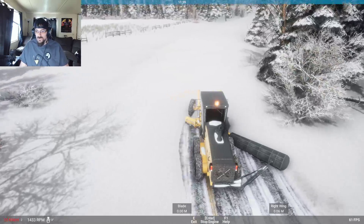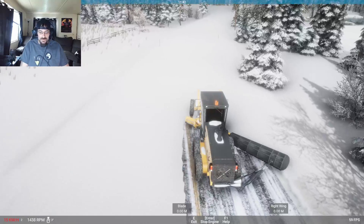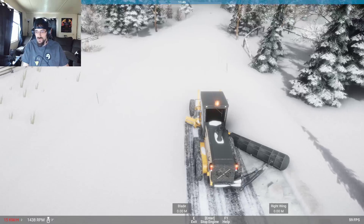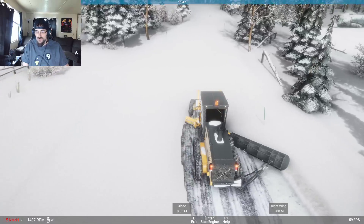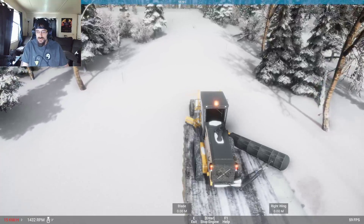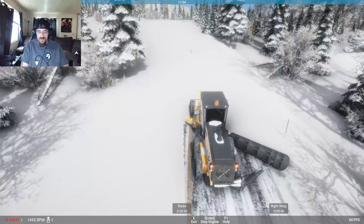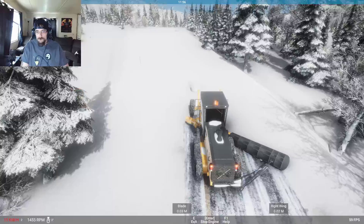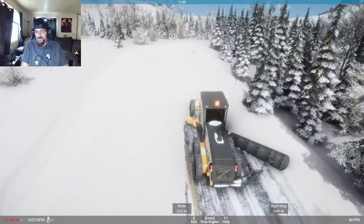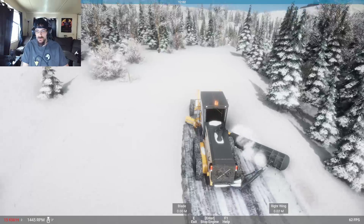I see what looks like ice buildup on the road or something. Hopefully the salter will be something that we've got to do to keep things treated - maybe it's not all snow plows, sometimes you gotta throw some salt down on the roads. Oh, it just took out a green marker - maybe those will be something you can't hit. There we go - that's pretty cool that it funnels the snow drift down along the side of the second plow instead of just dissipating it.